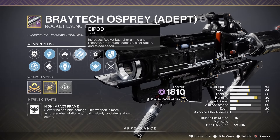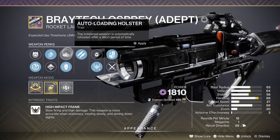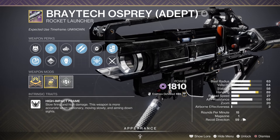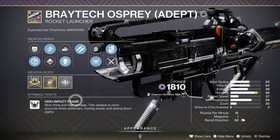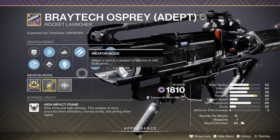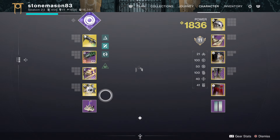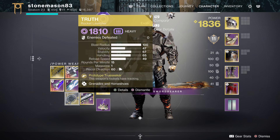I've got Bray Tech Osprey with Auto-Loading and Bipod, with the option to use Envious. Nightfall weapons are going to be enhanceable in The Final Shape according to Bungie, so this will get even better. High-impact frame rocket launchers aren't the best for boss damage, but they're the best for add clear in general, and rockets overall are always good versus mini-bosses, champions, and chunky targets outside of dungeon and raid bosses — so a very good utility rocket for nightfalls and general content.